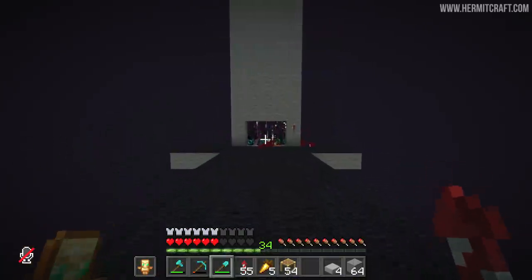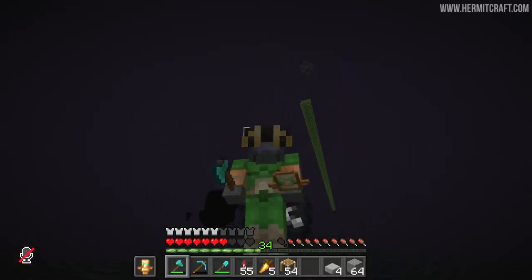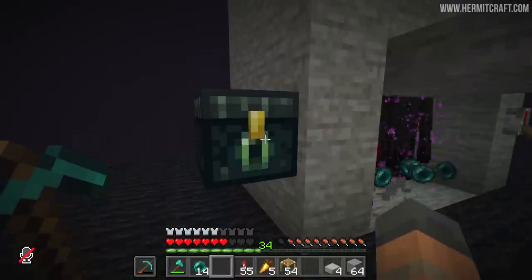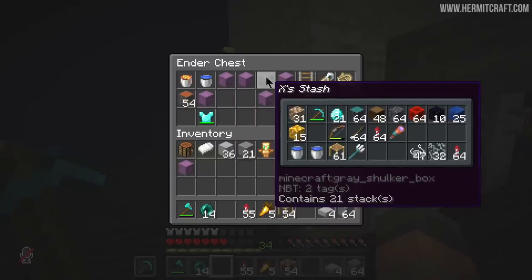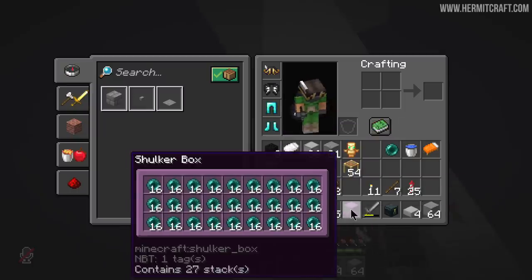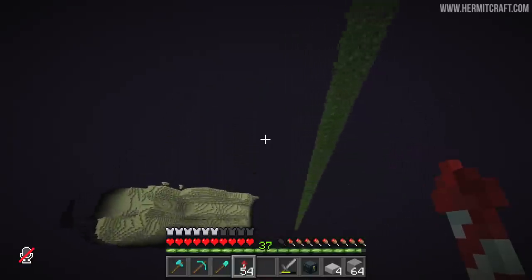And of course there's also an enderman farm. I didn't bring a sword — all I've got is an axe. They are one hit kill, but this is just going to be painfully slow. I keep forgetting that I have an ender chest, and of course in here is where my sword was. It looks like I was able to get away with one there and bring us back a shulker box full of ender pearls, which at this point may or may not be useful.